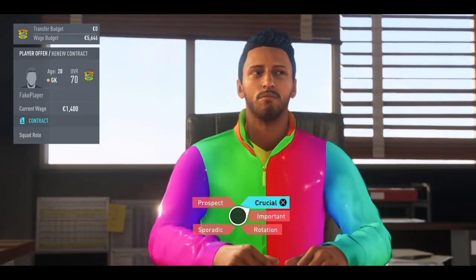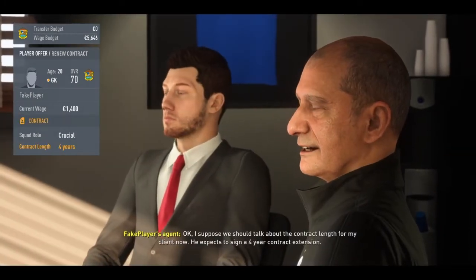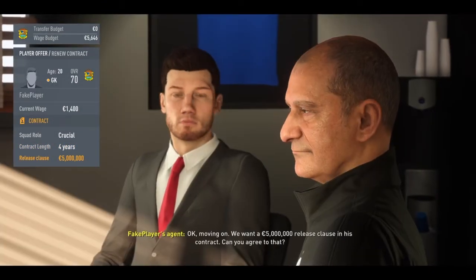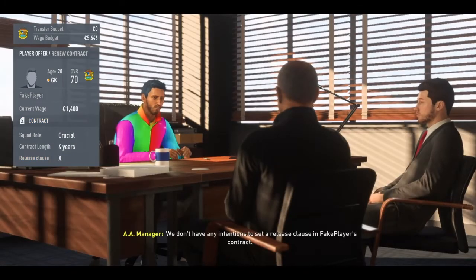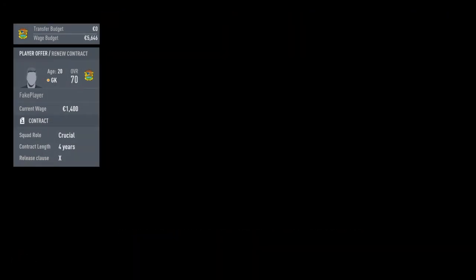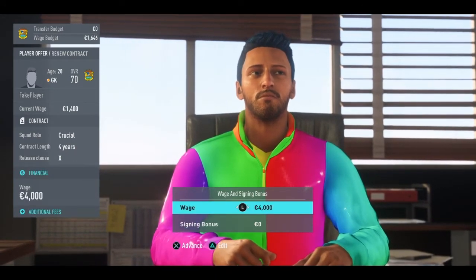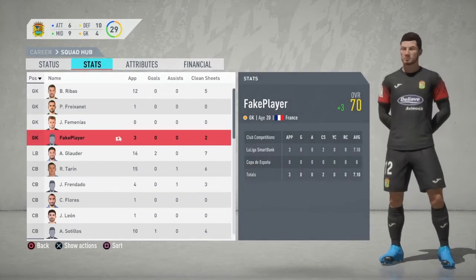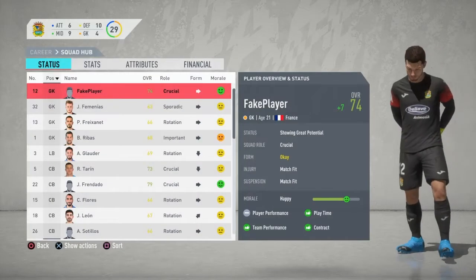Fake Player's agent accepts him being a crucial first team player. He wants a four-year deal — we'll accept that. His agent's logo is different from ours on the shirt. We deny his release clause. For wages, let's put him on 4k a week — he's currently on 1.4k. That's a fair offer. We've signed him on a four-year deal with no release clause.